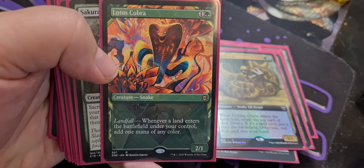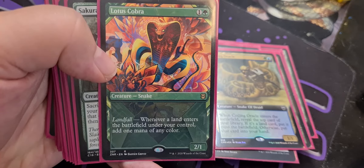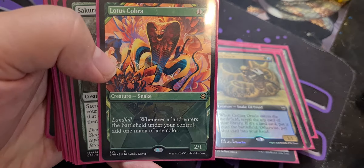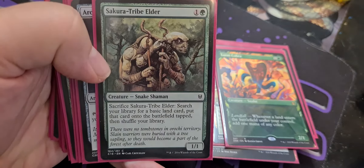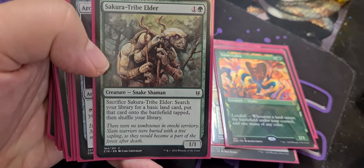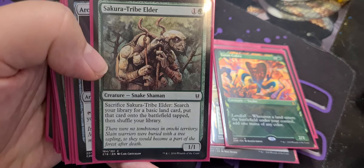Lotus Cobra is pseudo-ramp again — one green and one colorless for a 2-1 snake with landfall. Whenever a land enters the battlefield under your control, add one mana of any color to your mana pool. We've got Sakura-Tribe Elder — one green and one colorless for a snake shaman 1-1. Sacrifice it to search your library for a basic land card, put it onto the battlefield tapped, then shuffle your library.